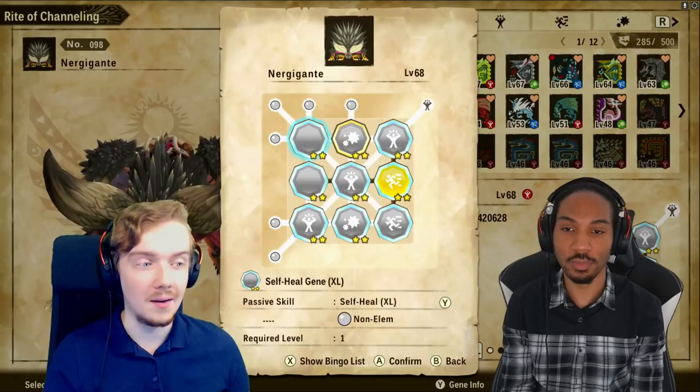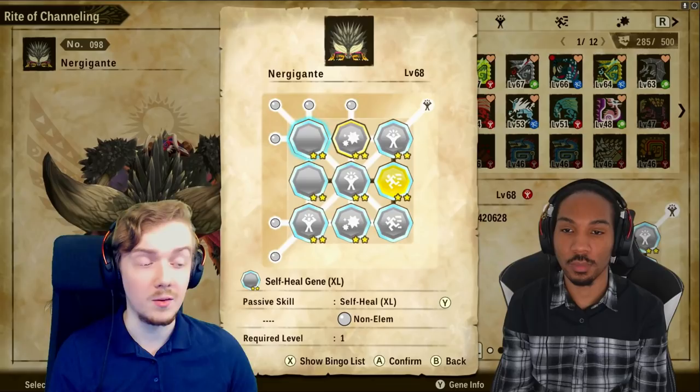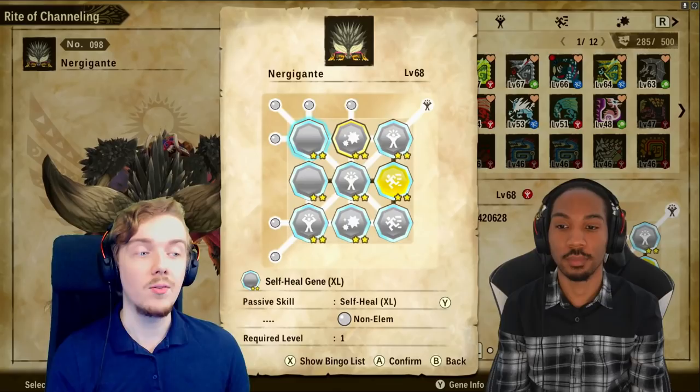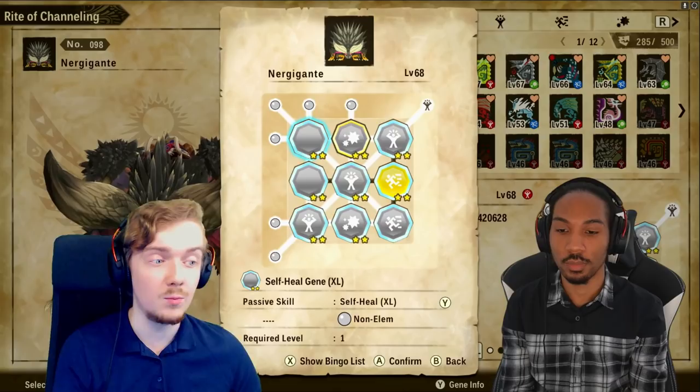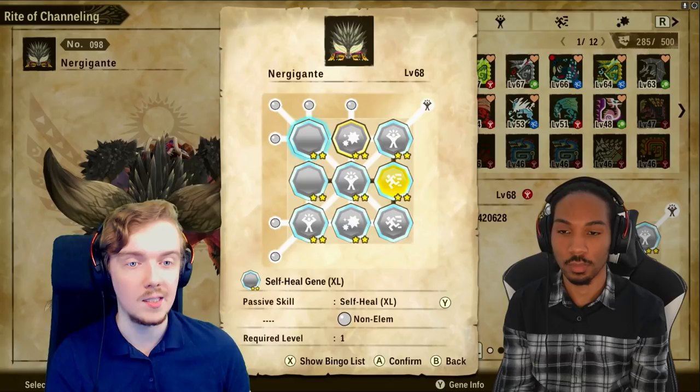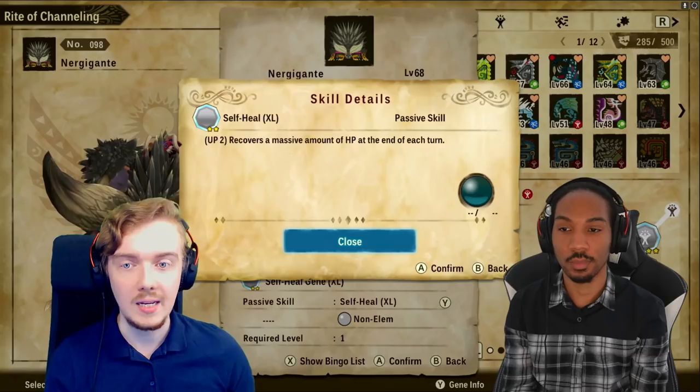You guys are definitely going to want this, and I think you're going to easily be able to outperform other people if you build this in PvP. This Nergigante literally forced me to make my entire PvP build counteract him — putting in Kirin for thunder damage, putting in my Rajang bow to get huge thunder damage out. So let's talk about all the skills I've gone with here. We'll start off with Self Heal XL with two pluses.